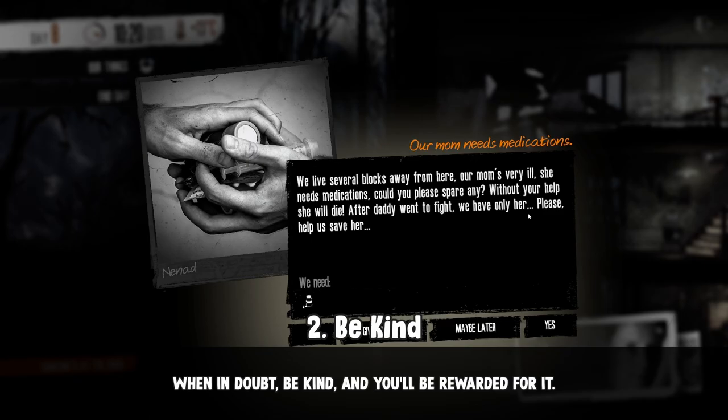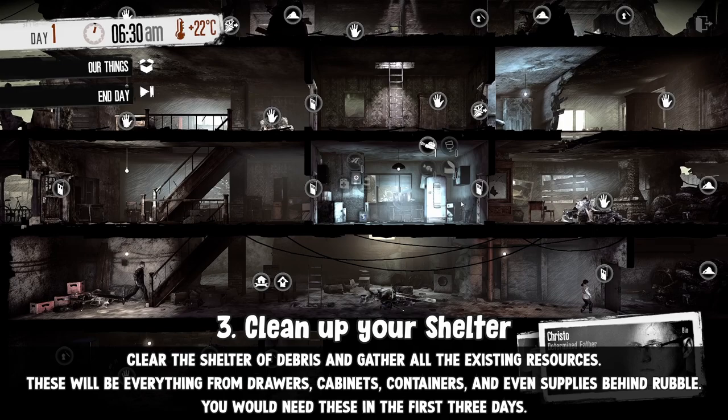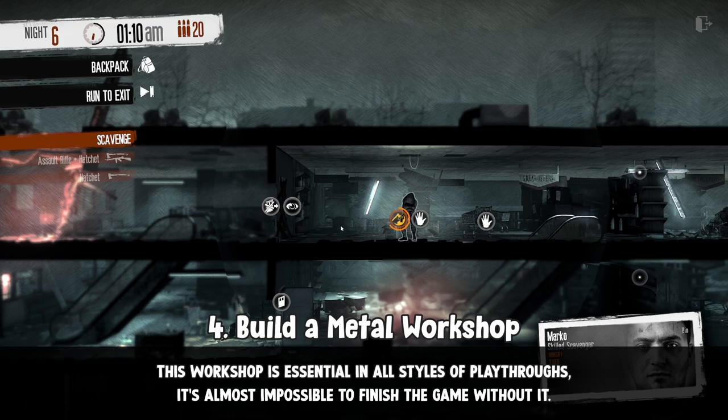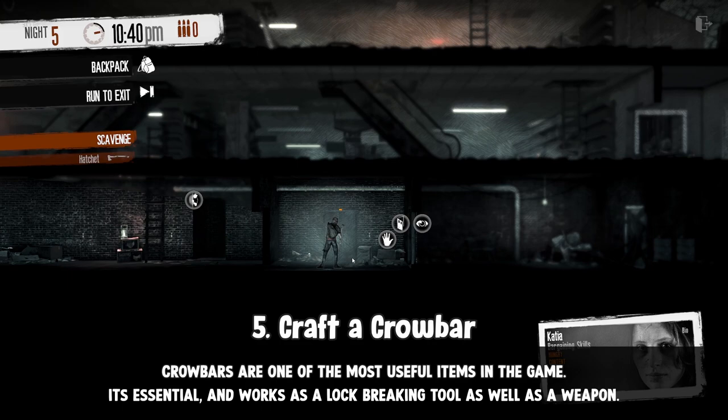Clear the shelter of debris and gather all the existing resources — everything from drawers, cabinets, containers, and even supplies behind rubble. You would need this in the first three days, just to set up. Build a metal workbench; you'll need this for the rest of the game, and advancing it to level 2 will give you the capacity to create a hatchet, one of the most useful tools in the game, able to chop furniture into fuel and people into not-so-people.